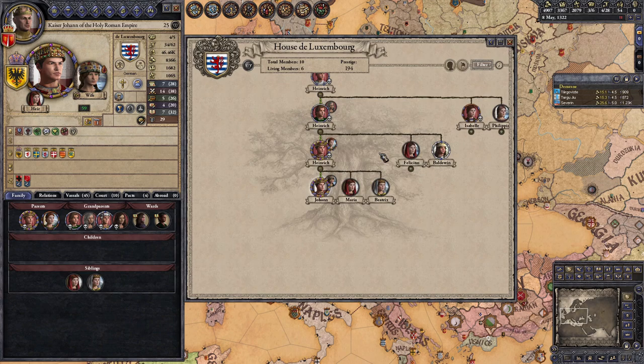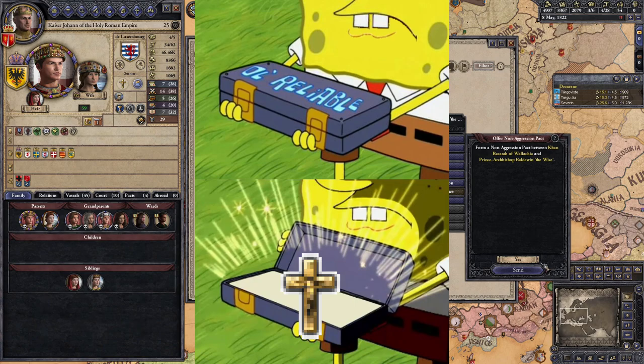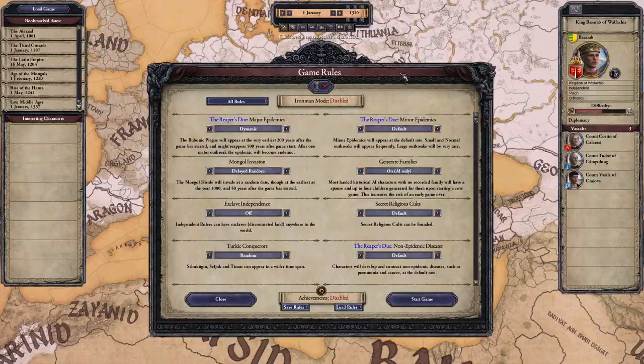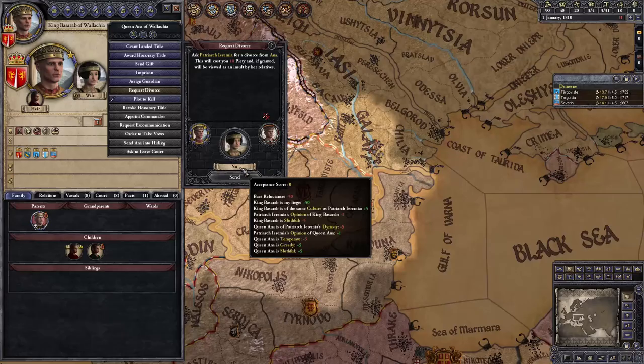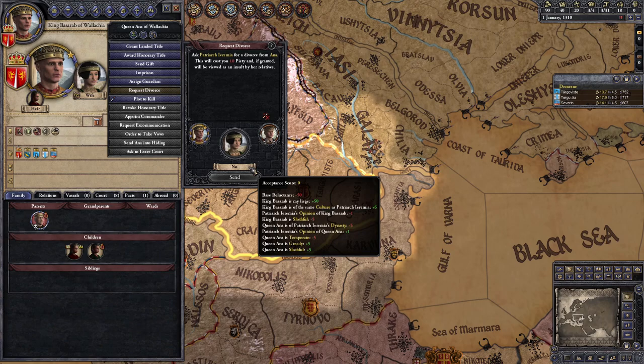Knowing this, you need to grow from a two-duchy kingdom to owning at least nine that you can hand out to achieve our goals. Attempting to accomplish this as an Orthodox Christian is an exercise in extreme suffering, so we're going with old reliable: convert to Catholic, optionally participate in a crusade to get a ton of money and piety, and use a pope-sponsored invasion to take over another kingdom. I highly recommend setting the gender law game rule to all, since it'll allow you to give titles to your female dynasty members for Voivodes as well as males.